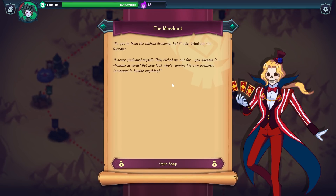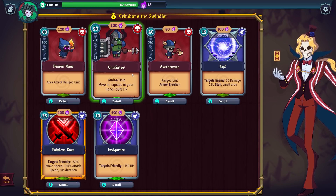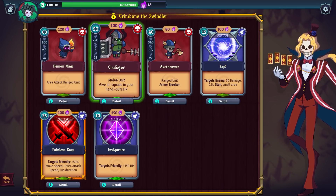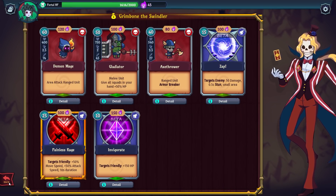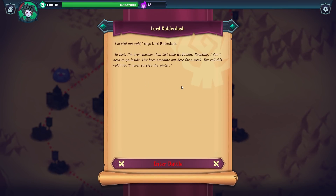What's in this shop? Probably nothing we can afford. Grimborn the Swindler says he graduated from the Undead Academy but got kicked out for cheating at cards — 'but now look who's running his own business!' Available items look so good: a Metal unit giving all squads plus 50 HP, and a Demon Mage with area attack. But alas, I cannot afford either of them. Onwards to another mini-boss.